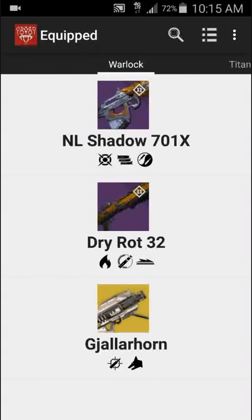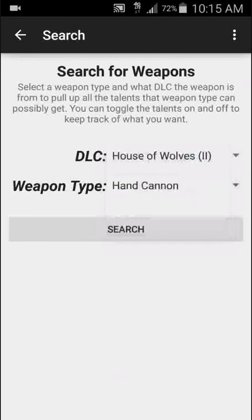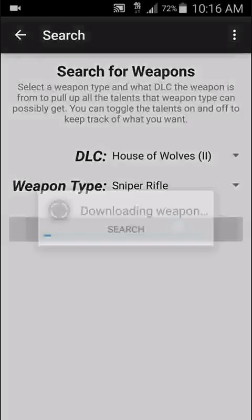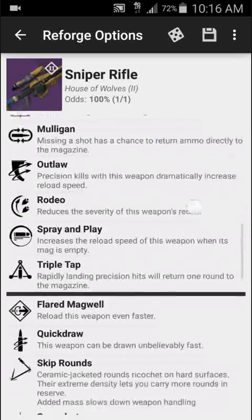From here, you can also look up weapons that you don't have equipped by pressing the Search button. You can select what DLC you want the weapon to be from. I'll select House of Wolves, and what type of weapon you want — Sniper Rifle. Hit Search, and you will get a list of all of the perks that a weapon of that type and from that DLC can possibly have.